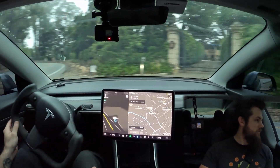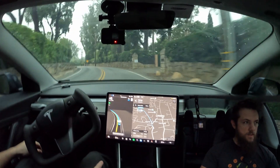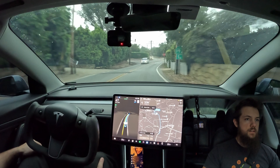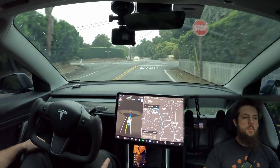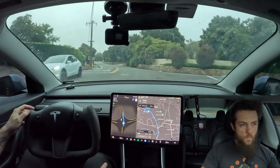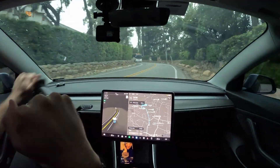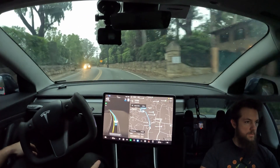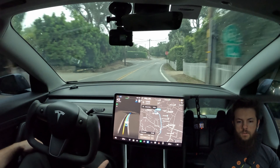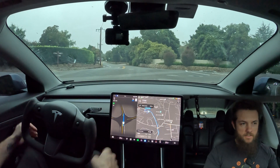We're going back into average mode for the rest of the testing. We'll do this one two more times — since we did it five times in the last video, we'll do it five times with this and then test westbound. Maintaining maximum speed offset at 30%, or 73 kilometers an hour. Everything is showing as it should — the fade, the line showing it's going to stop at the intersection, and we continue on.